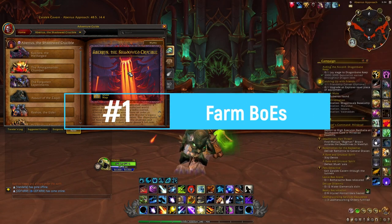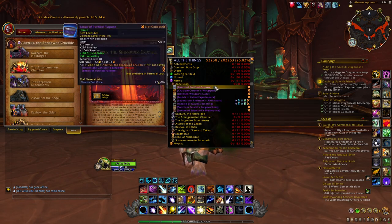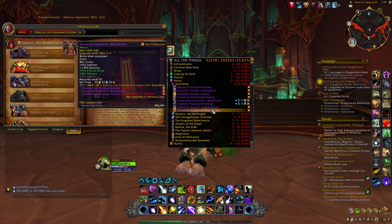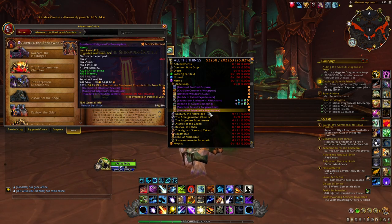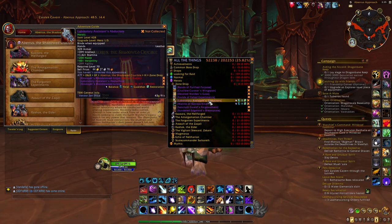Let's start with the first category of items that I think are going to be extremely interesting — these are all the new BOEs that you will be able to get when killing trash mobs inside the new raid. We're getting eight new BOEs, two for each of the different armor categories, and all of them can be upgraded, which means you will be able to sell them for a lot of gold.